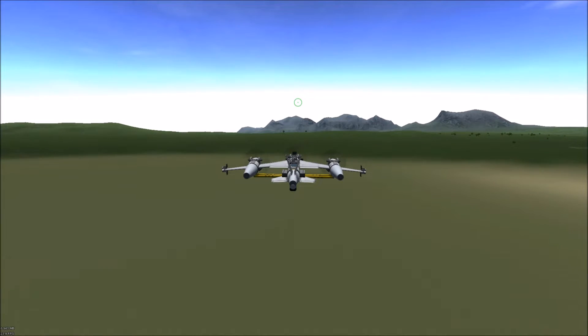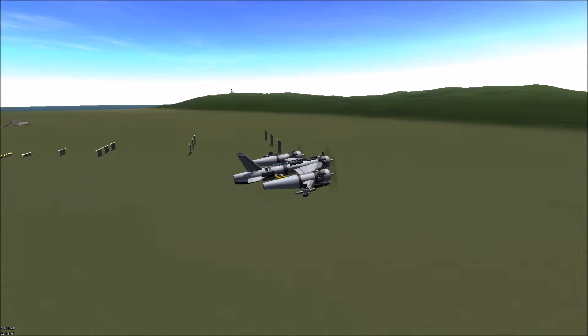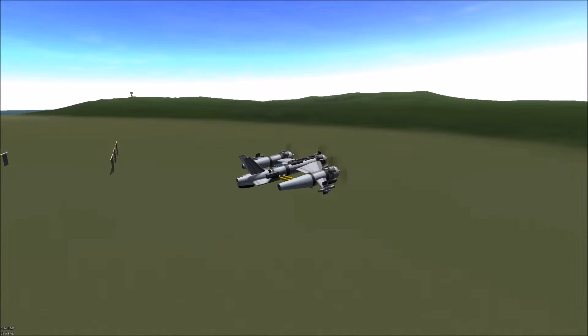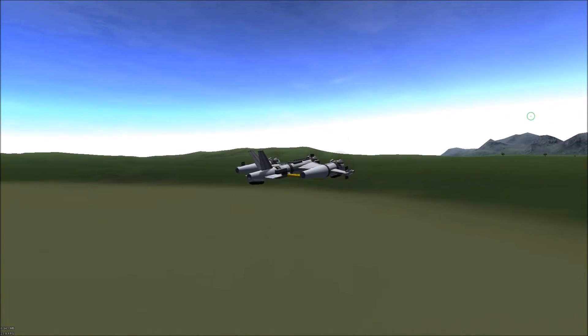Hello and welcome back to War of K. We've received some reports that there is a wing of fighters coming towards our position and we have zero air defense. So we're sending out one drone which has been retrofitted to try and hold them off while we build something.